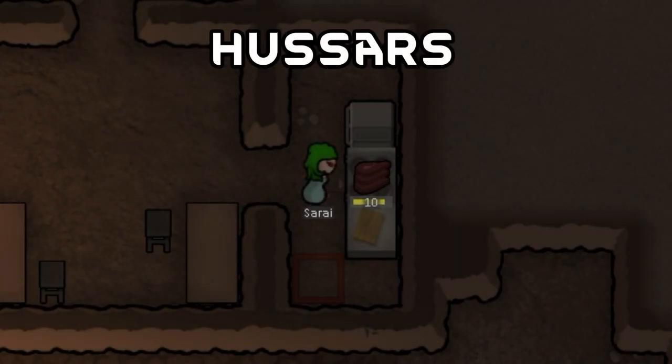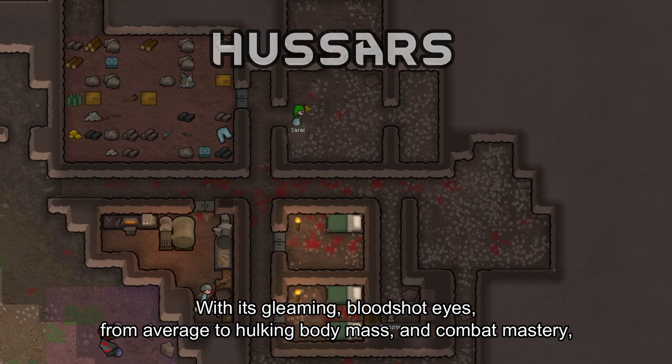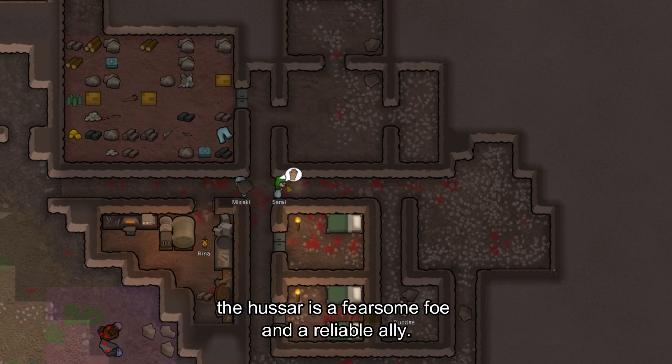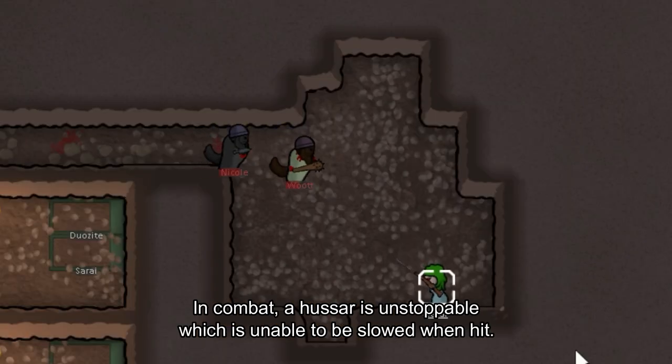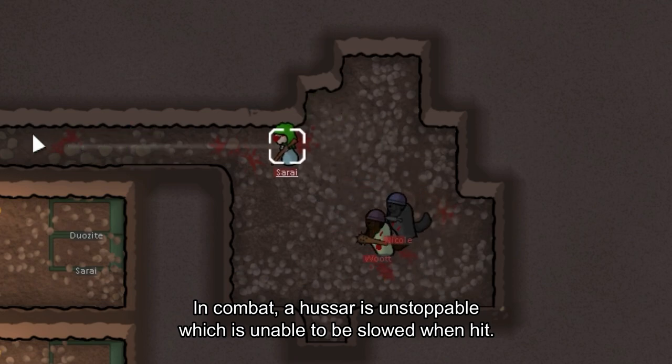Hussars. With their gleaming, bloodshot eyes, average to hulking body mass, and combat mastery, the hussar is a fearsome foe and a reliable ally. In combat, a hussar is unstoppable — they cannot be slowed when hit.